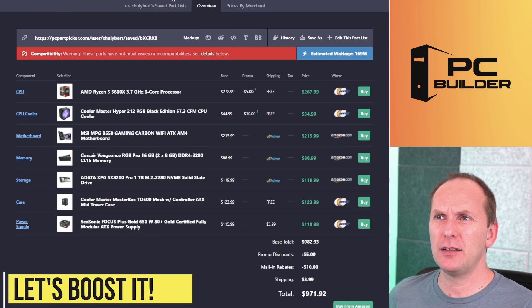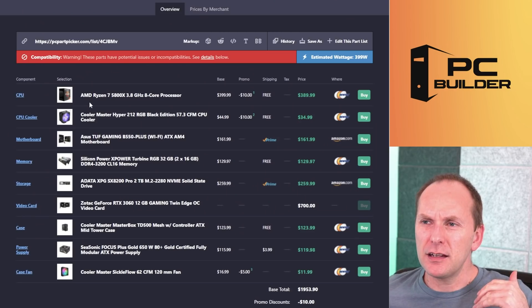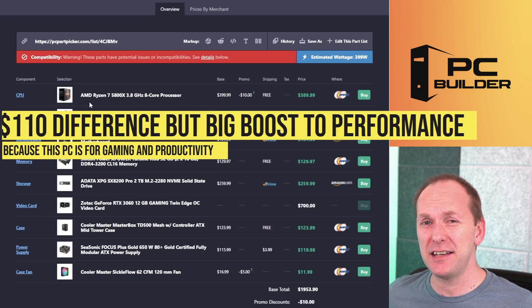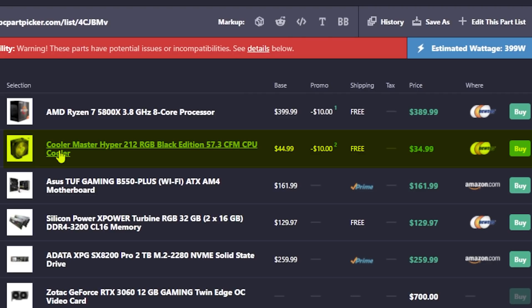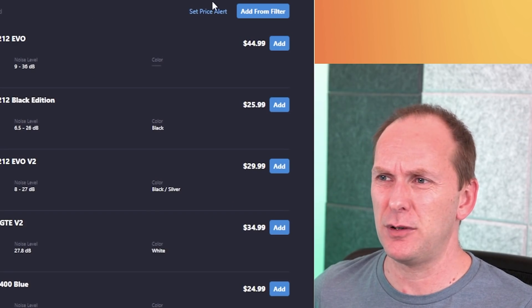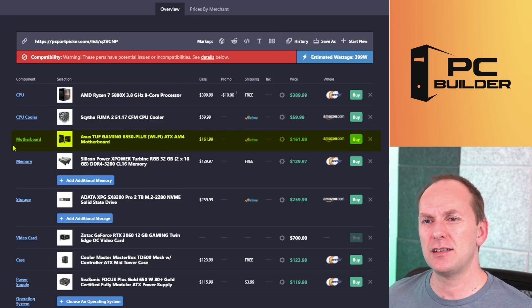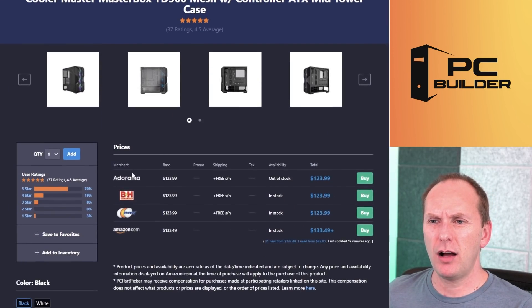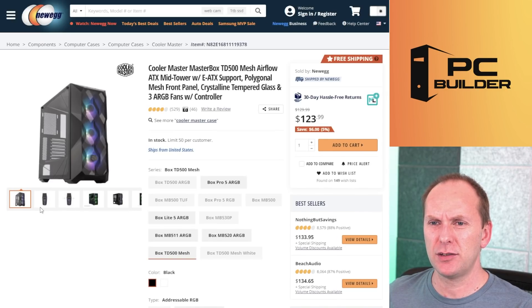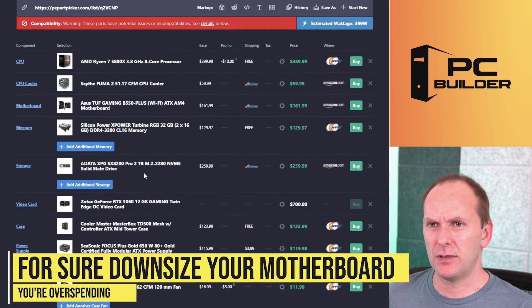What would I do here? I would look at going up to a 5800X. You want to do professional level work, and the difference between the two processors is about $110. I think that is very much worth it for the 5800X. You could probably stay with an air cooler — I would go up to something like a Scythe Fuma 2. For $15 more, that'll get you plenty of cooling. You'll lose the RGB. For the motherboard, I just downsized it to the Asus Tough Gaming B550 Plus Wi-Fi. Unless you absolutely have to have the ALC 1220 audio codec, there's no reason for the more expensive board. I don't even think the case offers a USB Type-C on the front panel — and it does not — so I don't think you need that motherboard at all.